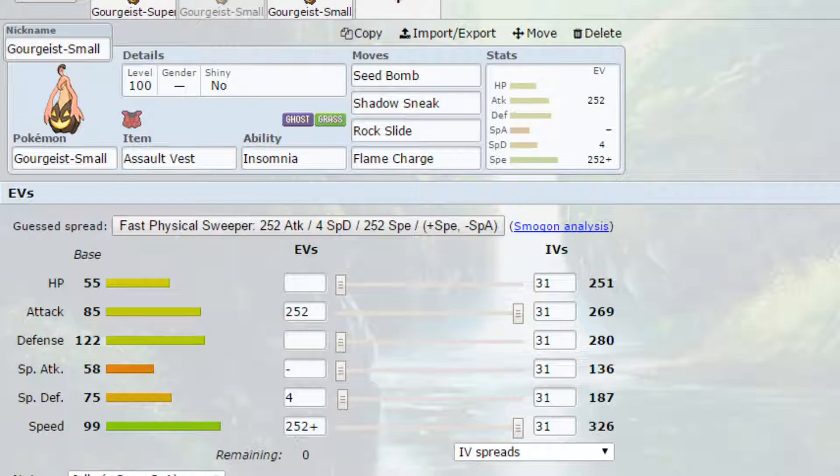We've got Assault Vest as the item and Insomnia as the ability - just to show off a different ability, though you can always use Frisk if you want. We've got Seed Bomb, which is a powerful Grass-type move. You've got Shadow Sneak, which is a priority Ghost-type move boosted by STAB, so it's really good. You've got Rock Slide which can hit things like Fire types, which can be a massive pain. And then you've even got Flame Charge to further increase your speed if you like. EVs are Max Attack and Max Speed with a Jolly Nature for more Speed and less Special Attack. You can always go for Adamant if you think you're going to get that Flame Charge off. Having the Assault Vest allows for just a little bit more bulk so you can live some more hits, which can make a huge difference.